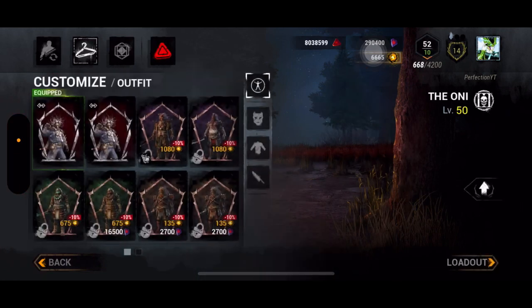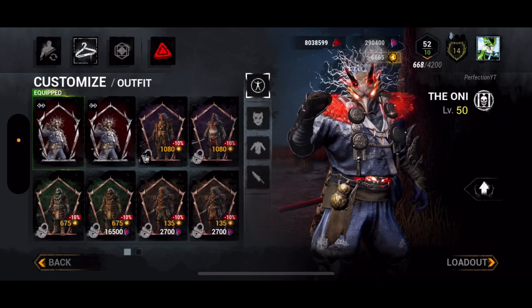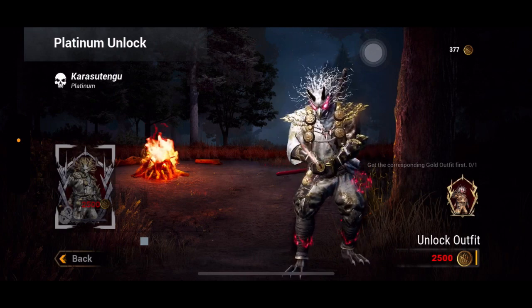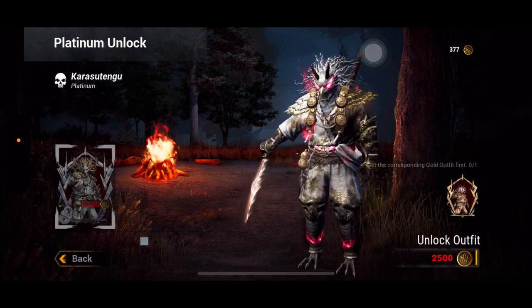Once you get the silver or gold of a character, this apparel will automatically be embedded on the page. I have silver only and I can still view the platinum, but on the bottom right corner I don't have the gold. So even if I get 2500 entity coins I will not be able to get this cosmetic.